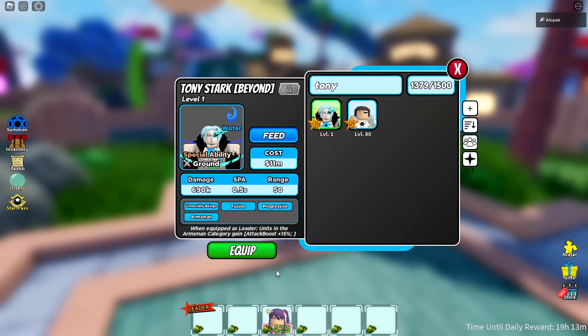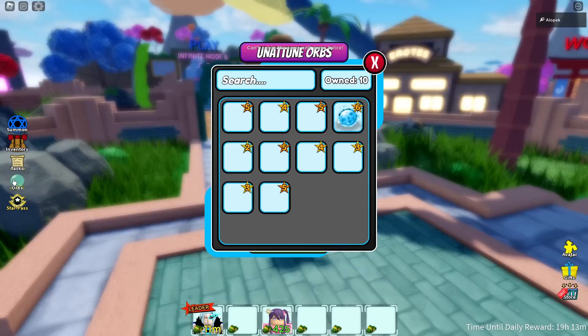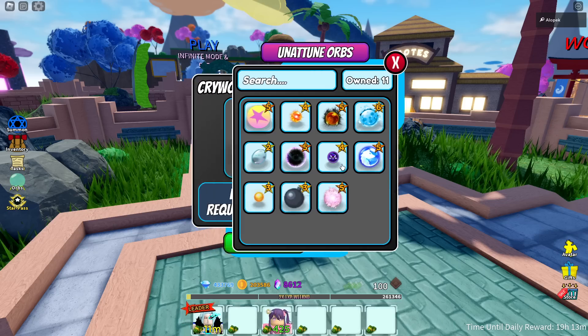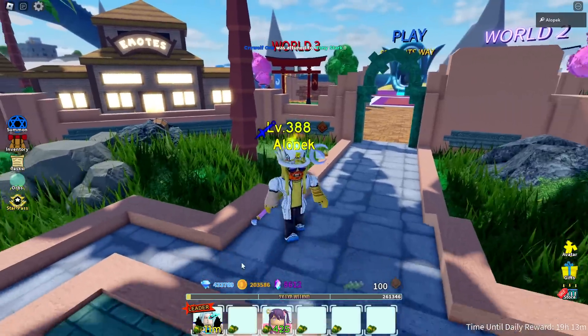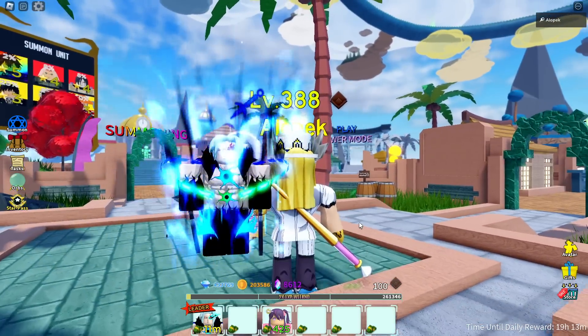Let's see if the orb works on him — wait, 690,000 damage! Let's unequip the orb — it's the Cry Wolf orb. So the orb does not work guys; you can't equip the orb to the new Tony Stark.